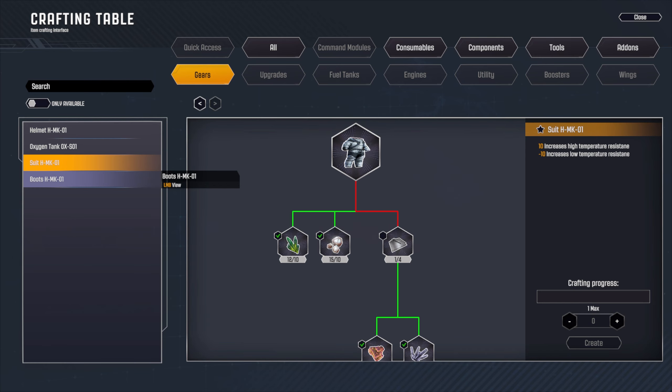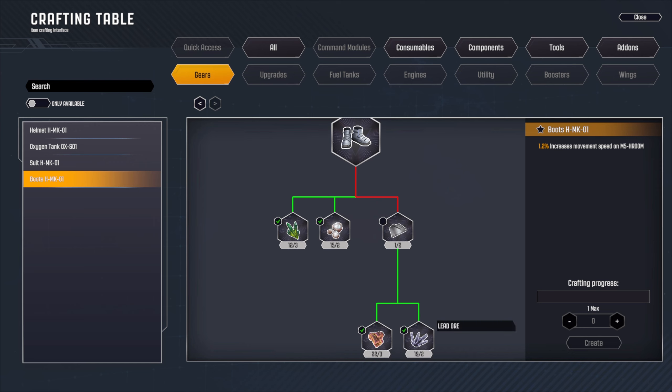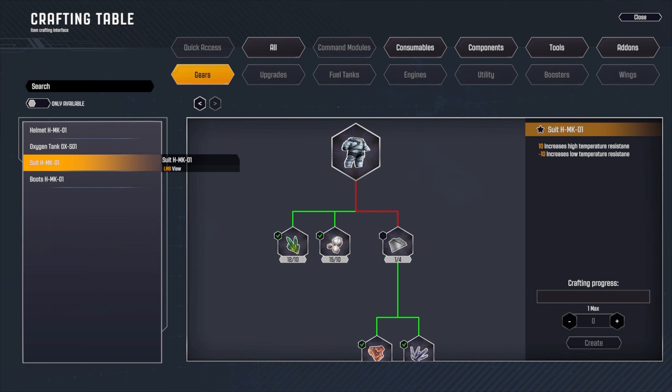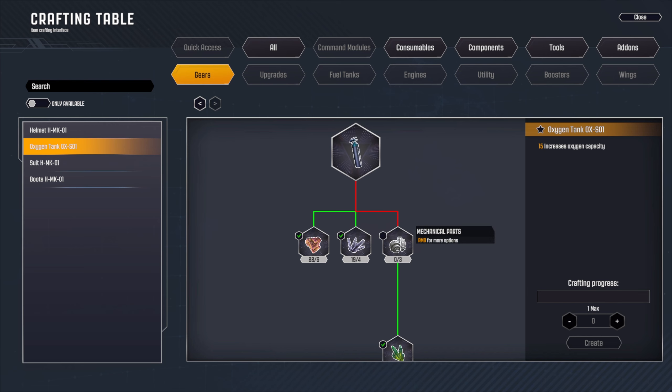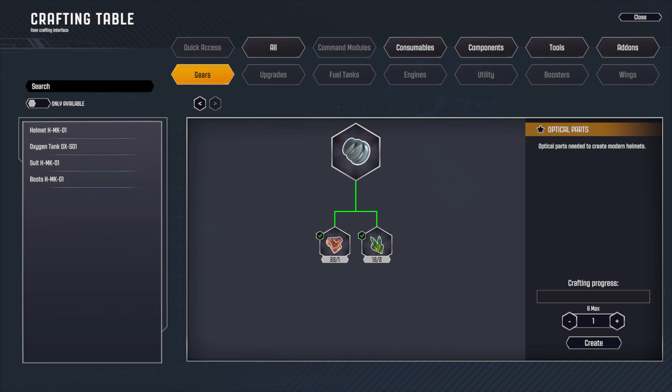We can make a helmet, oxygen tank, and suit, but we need plating - and you need titanium and lead. That's why they gave us titanium and lead down there. We need a lot more plating, a ton of plating - and mechanical parts and optical parts as well. If you click it in the build menu it'll bring you to the part you need - that's intuitive.